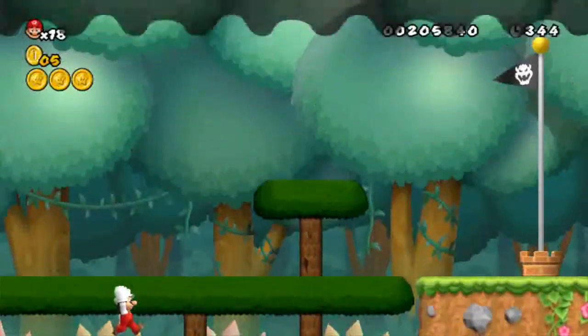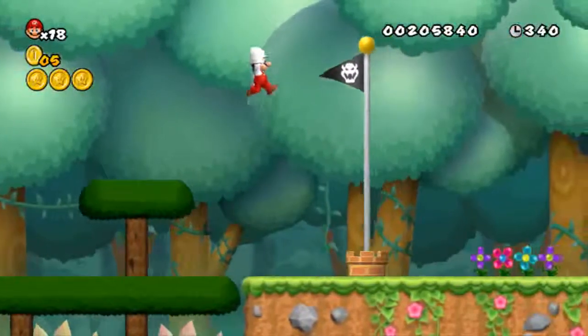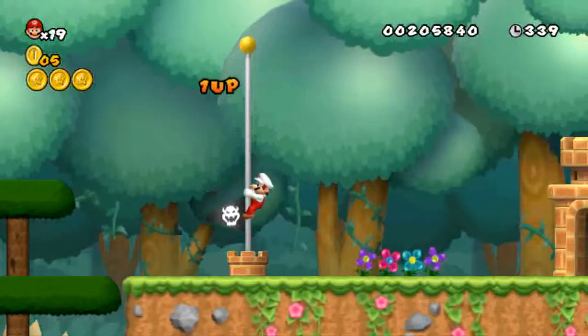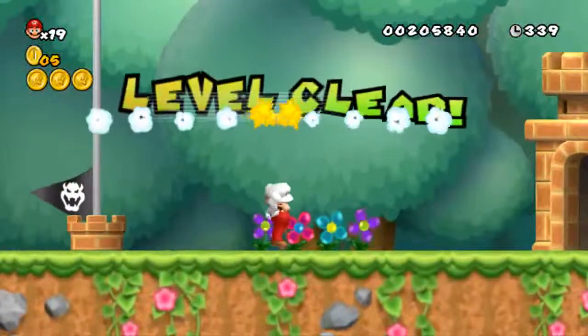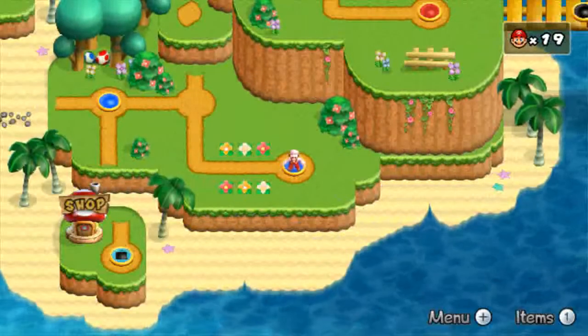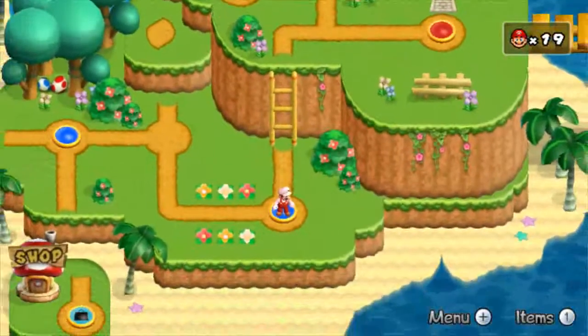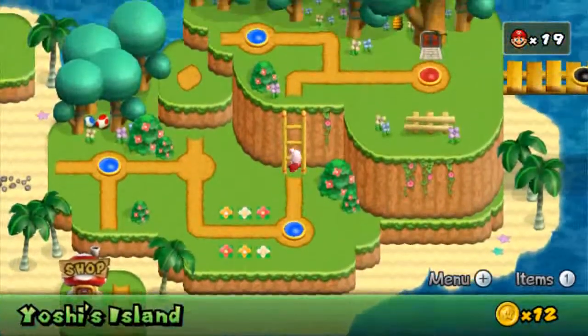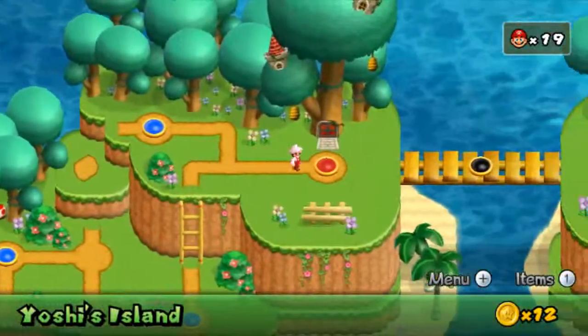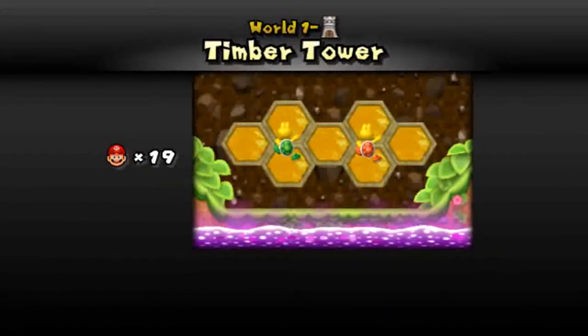One of the things that the Newer team does in their levels is they try to make the transitions on the world map be logical. Like, at the end of this level it shows you climbing a tree to get up to a higher plateau, and as you will see on the world map, we're going a little bit higher to the next plateau — although it's a ladder here and not really a tree, but it serves the same purpose. I like that they do that. Alright, this will be our last level for the first video — Timber Tower, bringing back the honeycombs from Mario Galaxy.